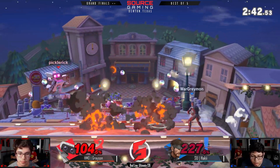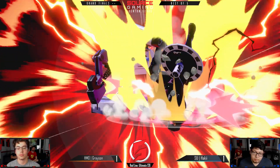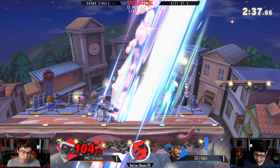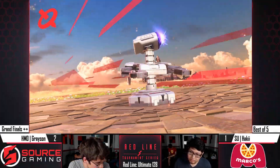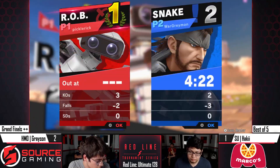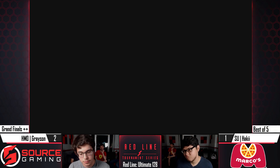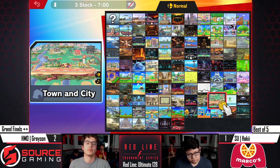Haki not losing his cool, sticking with the zoning, and I think it's working out for him. That C4 not quite gonna take it — suddenly looking really scary if he gets a good up-tilt or F-smash. Haki's not in his head. That was really well played — he took like 30-50% on that last stock while racking Grayson up to 140%.